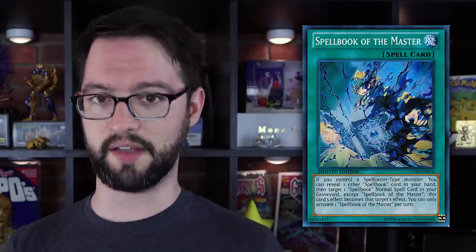Number 10 is Spellbook of the Master. Spellbook of the Master is a normal spell card that reads: if you control a Spellcaster monster, you can reveal one other Spellbook card in your hand to target one normal Spellbook spell card in your graveyard, except Spellbook of the Master. This card's effect becomes the effect of that card in the grave — so when it resolves, it just resolves as the other card.